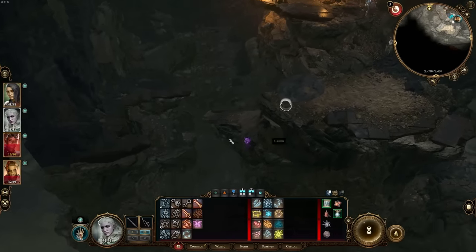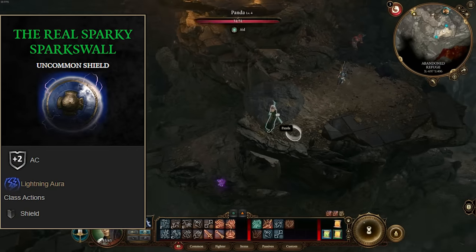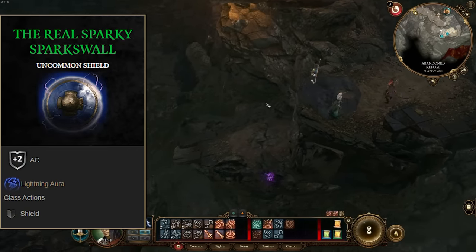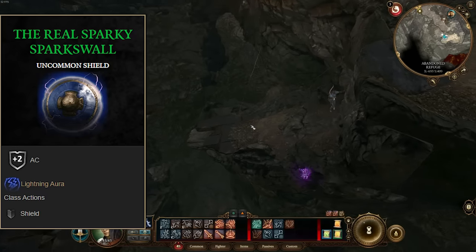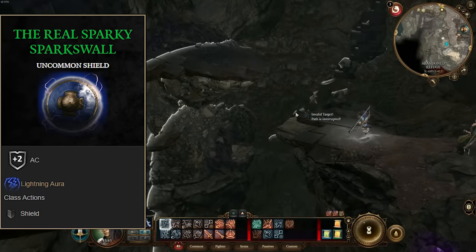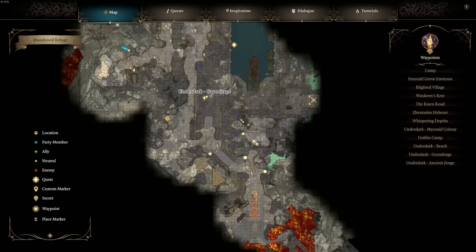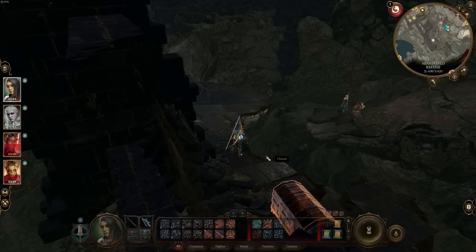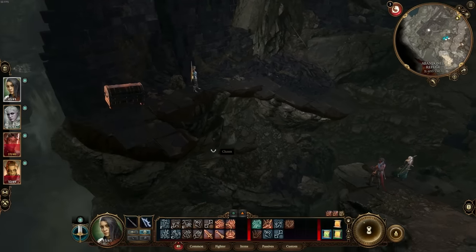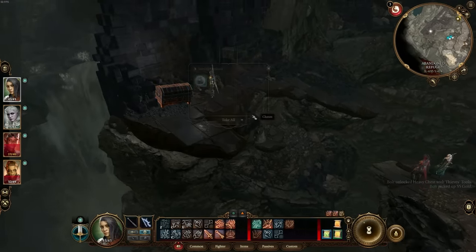Next, we need to go to the Underdark to find the Sparky Sparks Wall shield. This is the shield that gives us that awesome lightning aura, allowing us to escape any melee threat without having to disengage. The area is roughly northwest of the Grymforge waypoint in the Underdark, so you'll need to travel across the water to get there. Your journey will be well rewarded — this shield is definitely worth it.